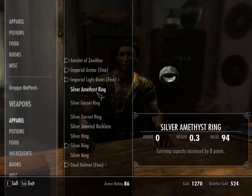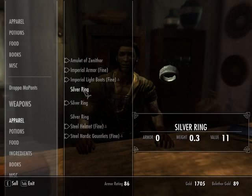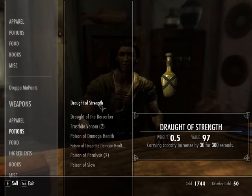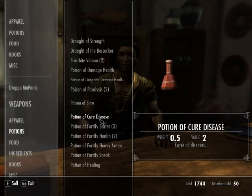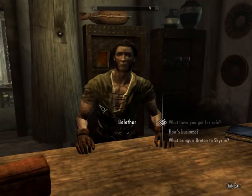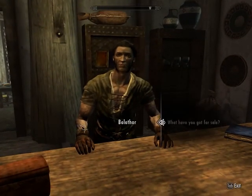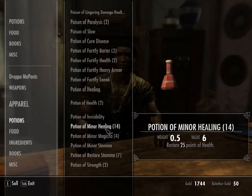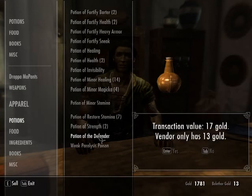94 gold — that's pretty good for something I just made. 89. I don't want to sell that one. Strength and Berserker — I want to keep that. They did weapons. I think I might keep that too. Found some other ones — heavy armor — could be another one I'd use. Barter — I should be using that right now. I don't block usually.